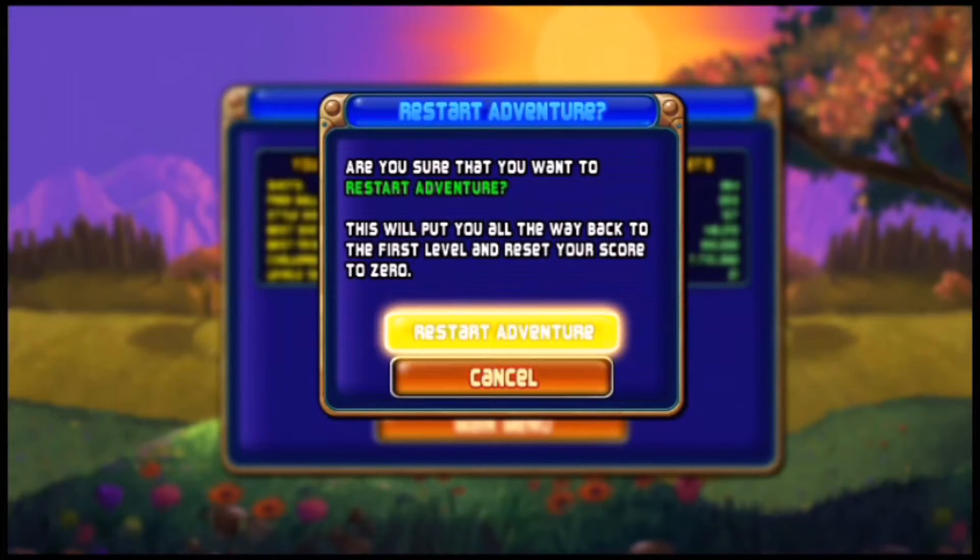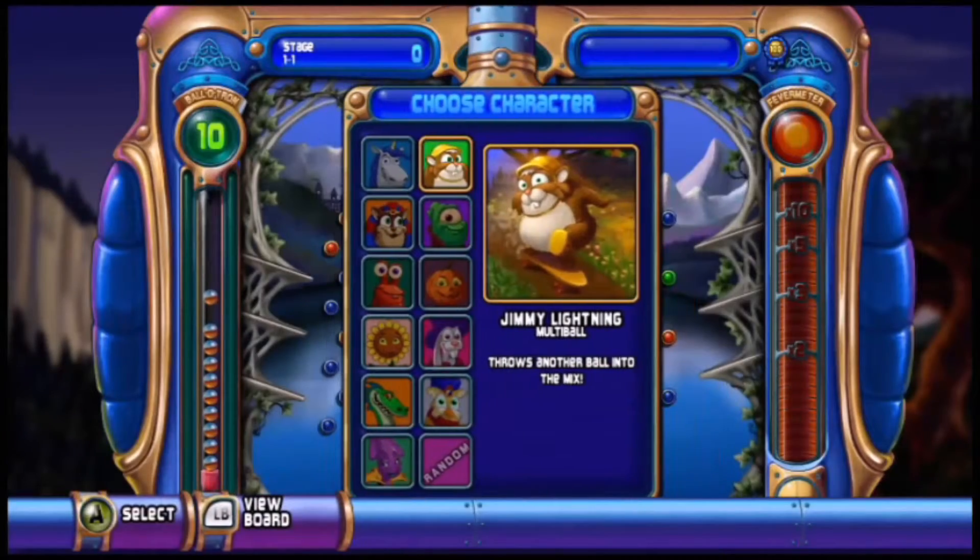I'm going to restart this because I'm badass, let's face it. Pick your character - you've got Jimmy Lightning, skateboard-riding hamster. His mutant power is to give you another ball, which is pretty cool. It gets so crazy when there's three balls on screen at once.